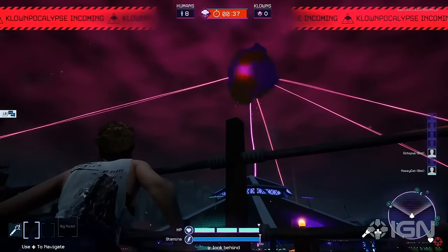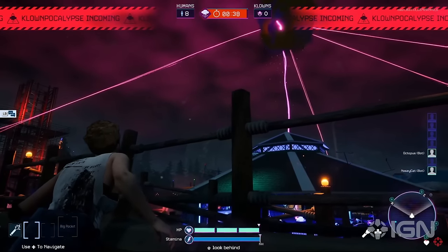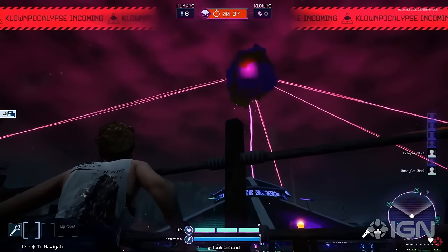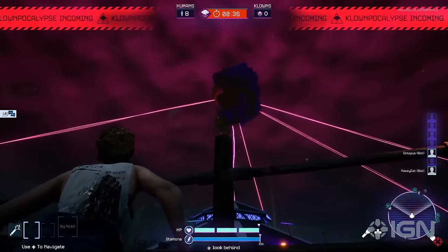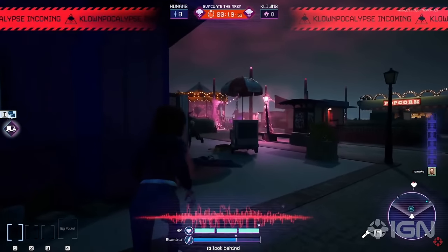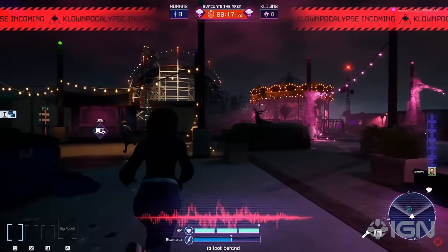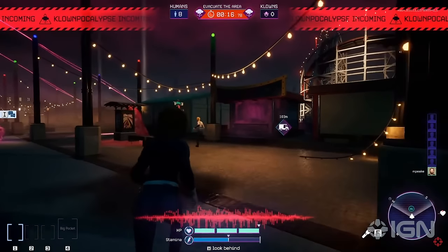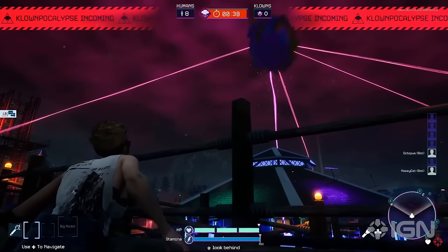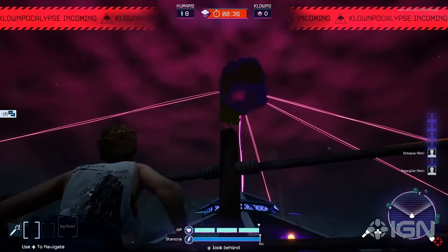Now we have a look at the victim side of the gameplay, kind of similar to the clown's HUD. Down at the bottom middle we got HP and stamina. At the bottom right we do got a minimap — a compass, if you will. On the right side of the screen we got the amount of players in the lobby. At the top of the screen we got eight humans left, zero clowns left, and also the timer until the clownpocalypse explosion. Down at the bottom left we got the human inventory; it looks like you can carry up to four items. That fourth item slot says 'big pocket' — I'm assuming that's the actual item you're holding in your hand, like a melee weapon. On the left side of the screen there's a chat wheel so you can communicate with teammates if you're not on a mic. And there's a red noise bar above your HP letting you know how loud you are — if you're running or attacking, the bar will show that. If you're walking or crouching, the bar will be blue with no frequency waves, making it easier to hide from the clowns.